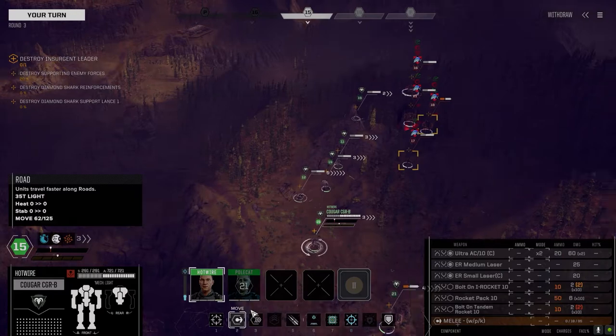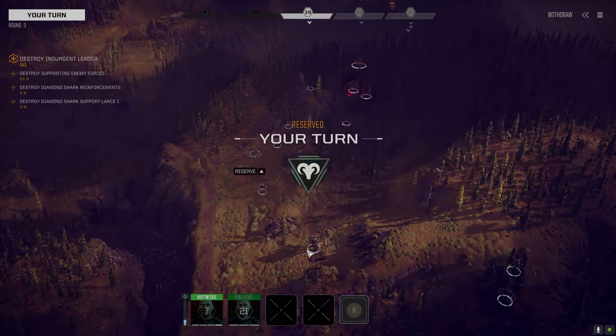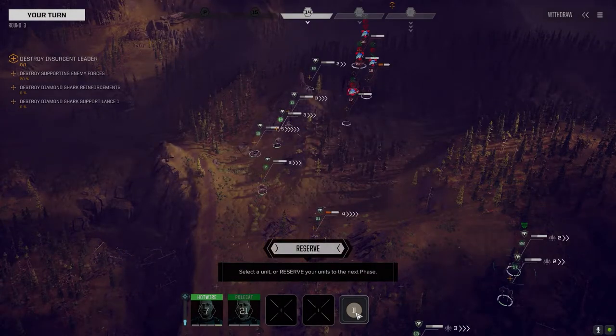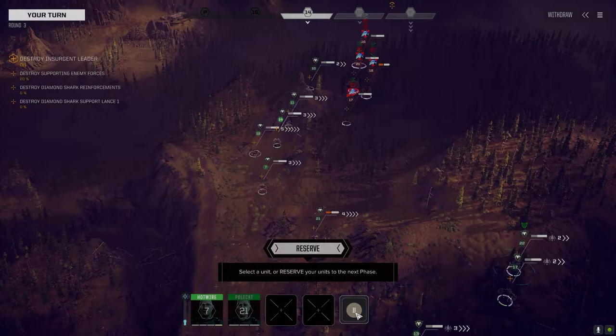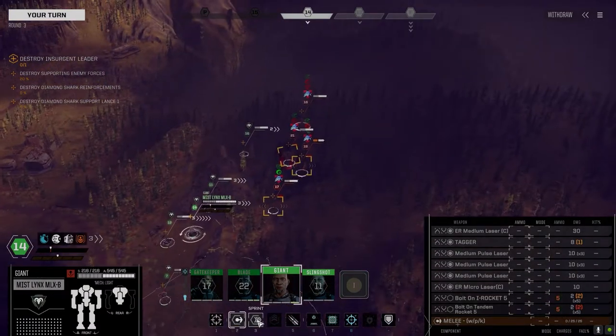Waiting on you, Commander. You need to reserve — we're blowing our next initiative. But if we move the lights first, move the Mist Lynx, move the Mongoose, and try to kill the Hunchback from behind, and if they can do it, then I can use the Cougar on something else. That's the plan.